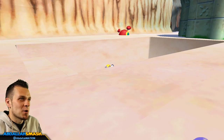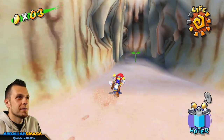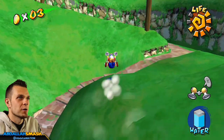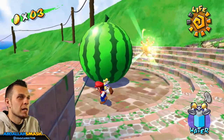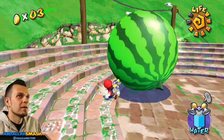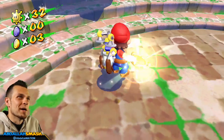Watch out for the Cataquacks — get those things out of there, don't have to worry about those clowns. I want to say you can do this in any of the episodes, but I did it in episode eight, so feel free to do it in episode eight if you want. Look at this big sprint, too. I'm gonna put this watermelon right over here. Where's my shine sprite? Watermelon man.